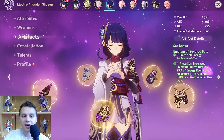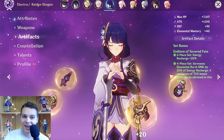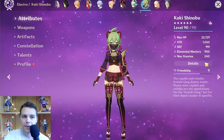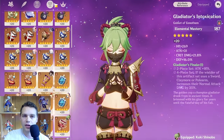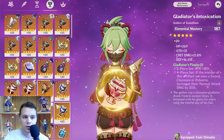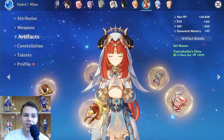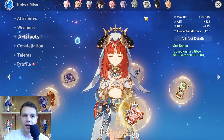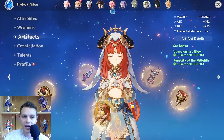I've been talking a lot about min-maxing artifact stats, but sometimes you can't choose — you just get what you get and you have to make the best of what you have. For some characters, they want completely different stats than others. Kuki wants full elemental mastery on her sands, goblet, and hat. So do anemo characters like Kazuha, and so do the Hydro characters on a Nilou Bloom team — except Nilou herself who wants HP. For these characters, farming artifacts is much, much easier.